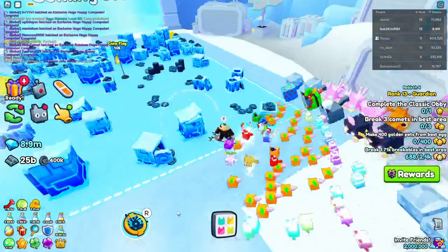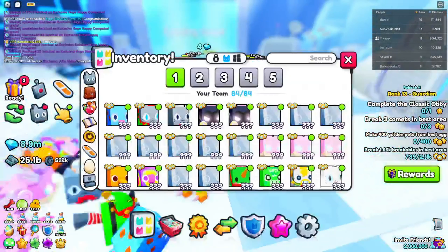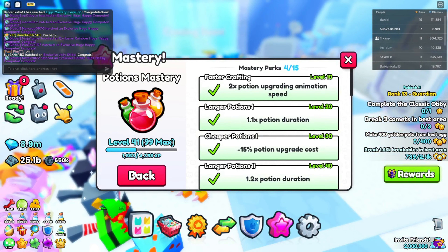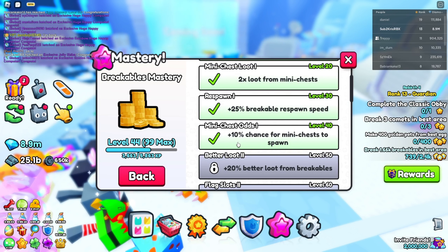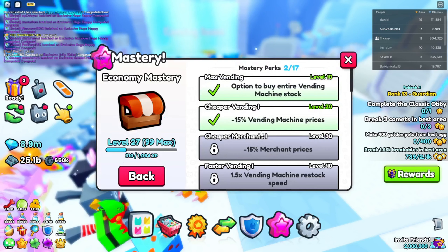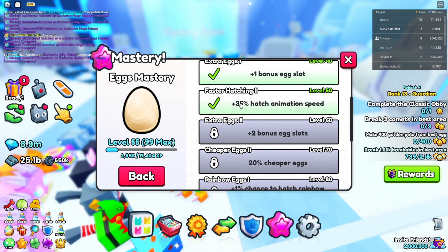Let's check out the new crown punch — you do this and it does a cool effect. We also have the masteries: potion masteries, enchant mastery, breakables mastery — 10% chance for mini-champ, which is actually pretty good — and economy mastery. The hatch animation speed mastery is probably the best one at 35% hatch animation speed, but they're all good.